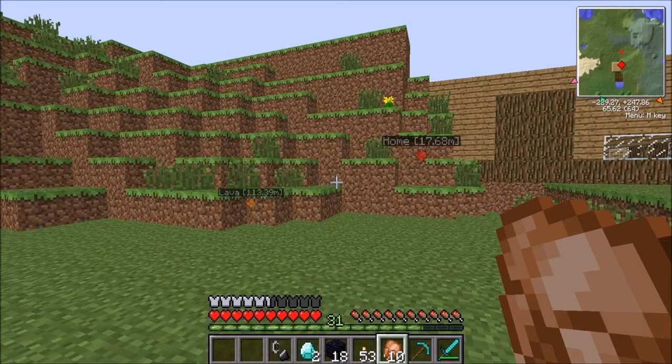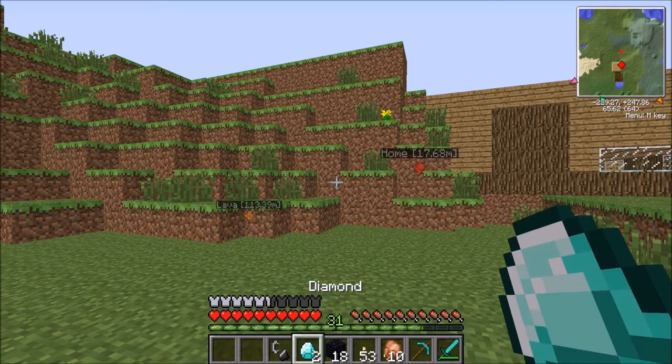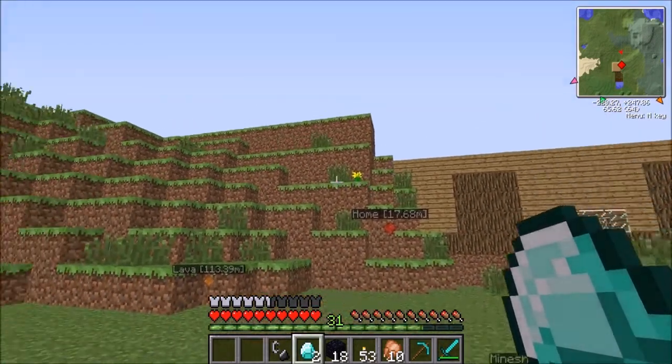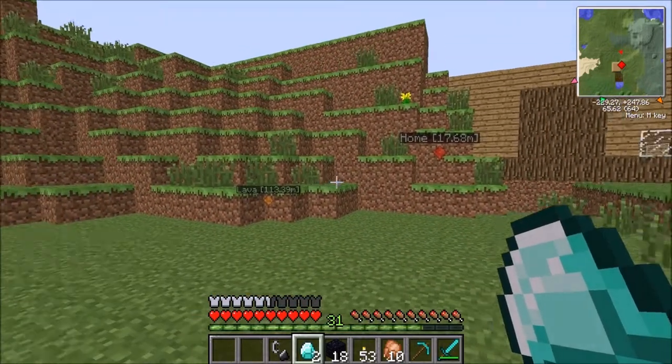Hey, what's going on guys? I'm 22 Scoops, bringing you 22 Scoops awesome. I'm back with episode 12 of my Minecraft Let's Play. As you can see, I did get the obsidian for the nether portal. I also got a little extra for an enchanting table since I found some extra diamonds, and I got a diamond pickaxe and flint and steel. But we're not in a normal starting area — usually I'd start in the house, but I want to show you something.